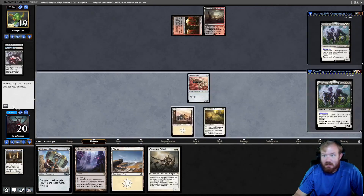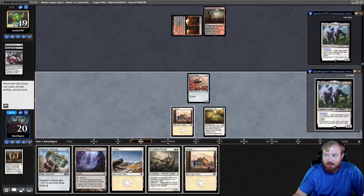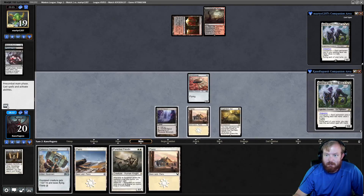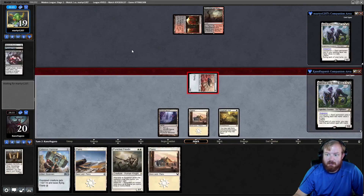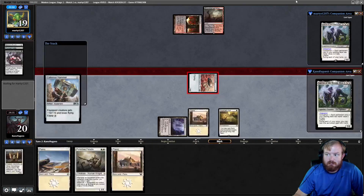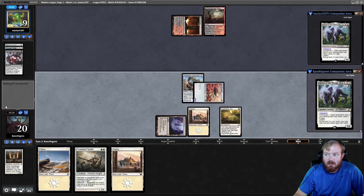We untap, draw Plains, play Inkmoth Nexus, go to combat, attack for 0, then flash in a Hammer to make it 10. We hit our opponent down to 9 and pass the turn. Opponent cracks Bloodstained Mire on our end step for a Steam Vents tapped. They untap and play a Scalding Tarn, so they probably have Kolaghan's Command or a blocker. Opponent passes.